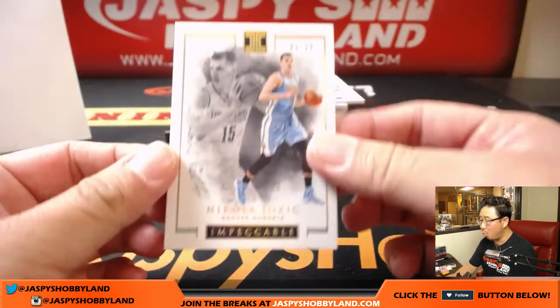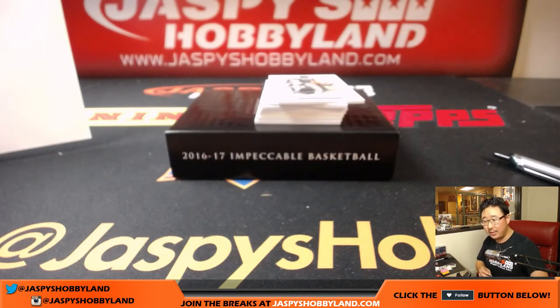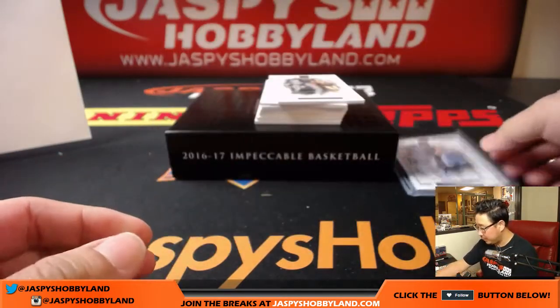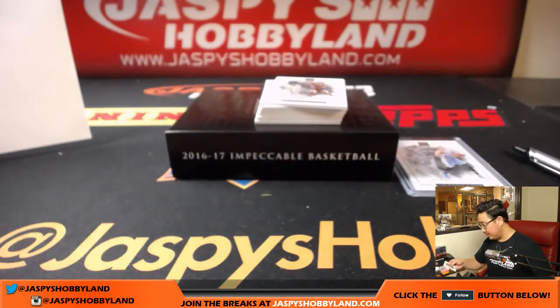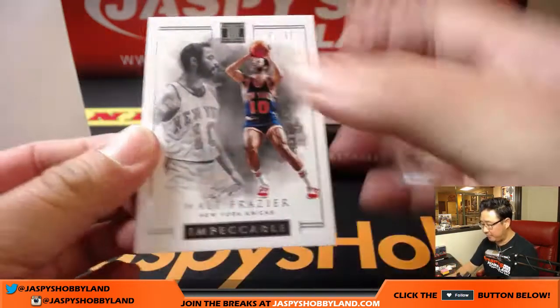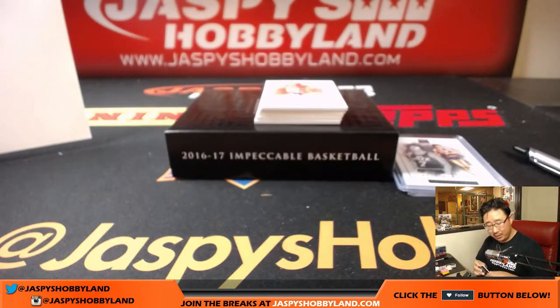We're going to start off with one out of ten, Nikola Jokic. These cards look great — love the design on these. Number one is for Bruce. Next, Pete Marinovich, 96 out of 99 — six is Bruce. And one more: Walt Frazier, 51 out of 99, another one for Bruce. So Bruce is sweeping the numbered base cards.